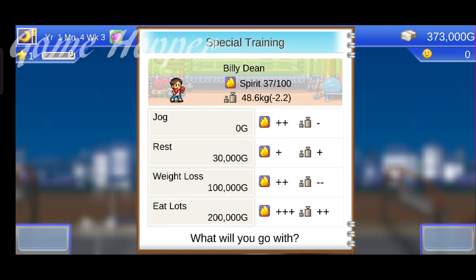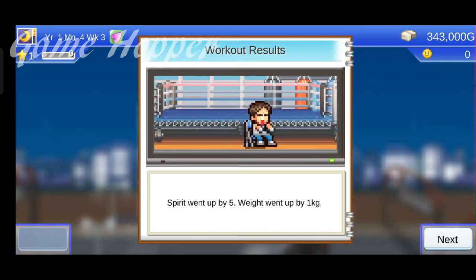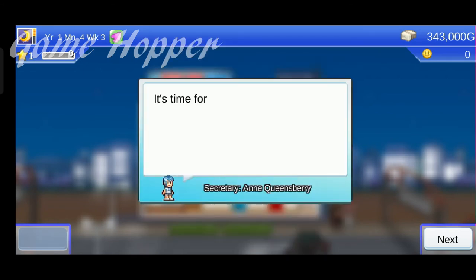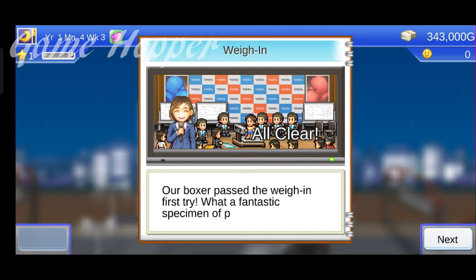Now the most important thing: we need to adjust our boxer's weight. If you are underweight, you need to eat voraciously, and if you are overweight, then you need to lose weight. Currently we are in nice shape, so I prefer a rest before the match. Our spirit goes up but we gain some weight. Now we need to pass the weight test — and he passed. Now we are ready for the match.